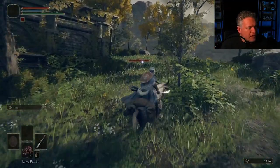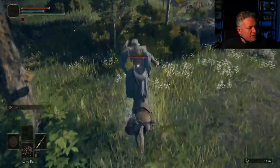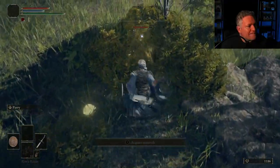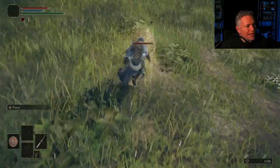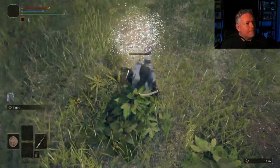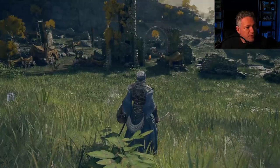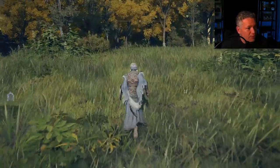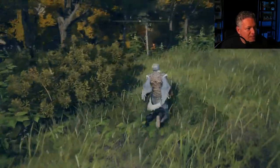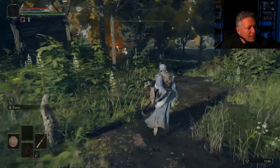There's a glowing beetle — a Teardrop Scarab. You have to kill them before they vanish. When you kill one, it replenishes your flasks. If you kill a red scarab, it replenishes your HP flasks; if you kill a blue scarab, it replenishes your FP flasks.